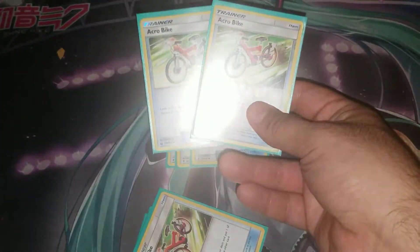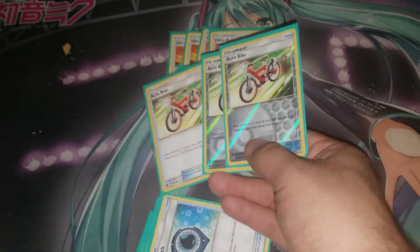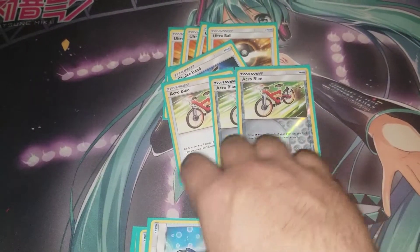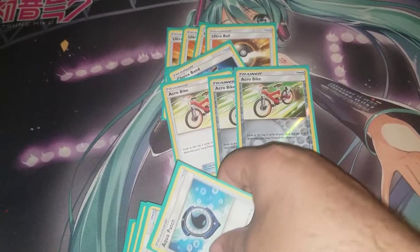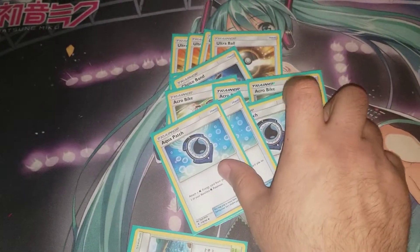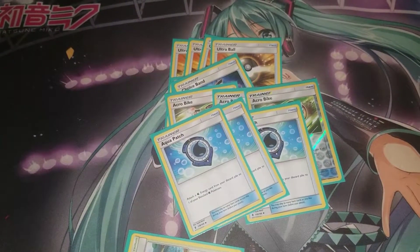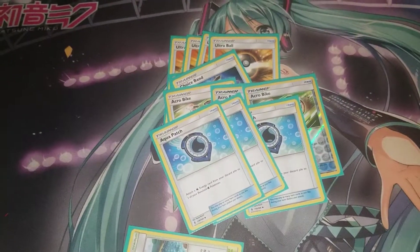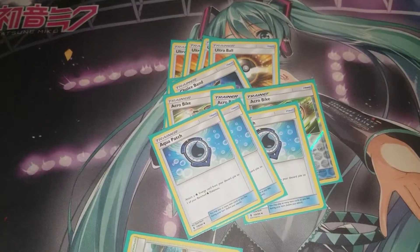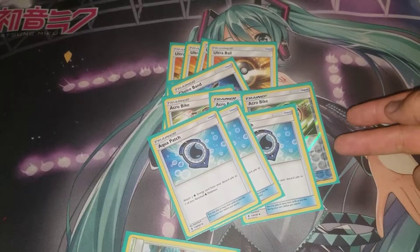You're playing three copies of Acro Bike, which lets you look at the top two cards of your deck, keep a Pokemon or Item and discard the other — great for setting up the discard pile for Aqua Patch. You're also playing three Aqua Patch, which attaches a Water Energy from your discard pile to one of your Benched Water Pokemon. This gives the deck extra energy acceleration, and right now the only other decks doing similar things are Malamar and Aqua Patch builds.